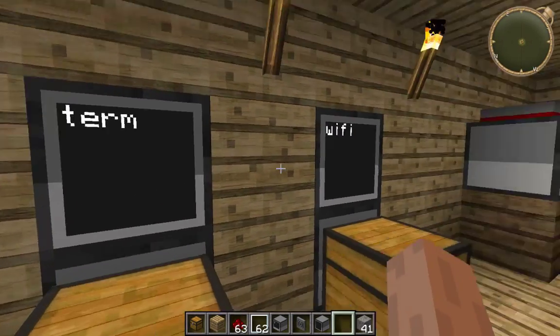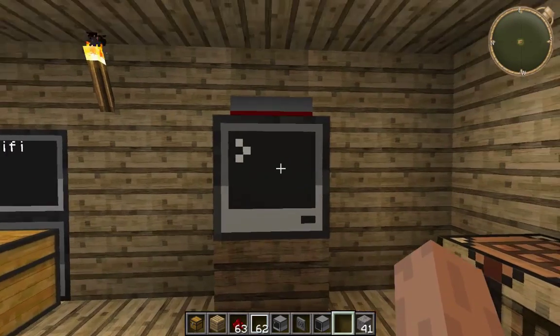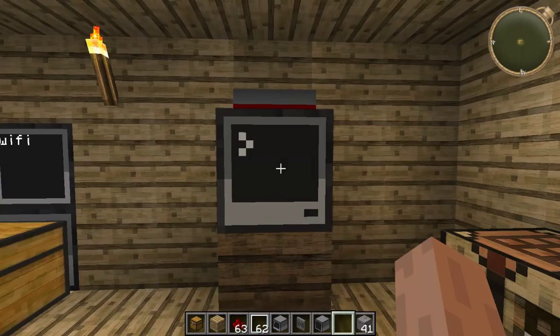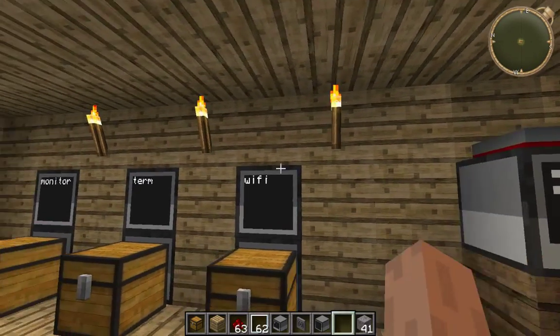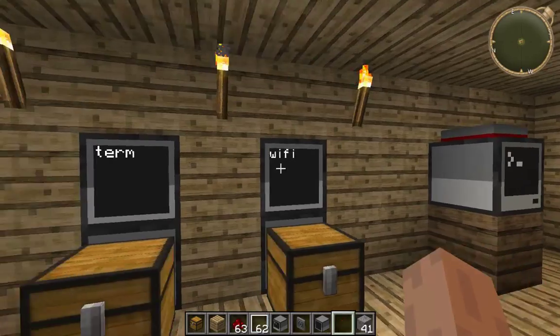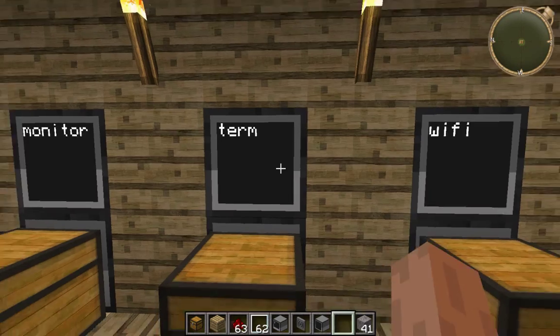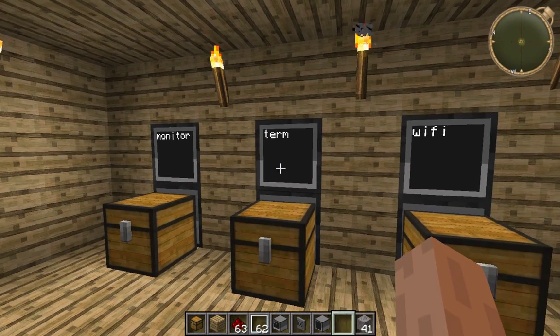A terminal — which is one of these here — is where you're going to spend most of your time coding and setting up programs. They're easy to make; this mod is cheap to make anything. It's stone all the way around, glass pane at the bottom panel, redstone in the centre, and that will create your terminal, which is probably the most expensive thing here.